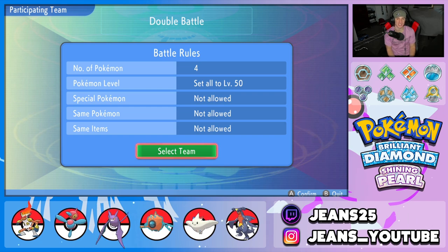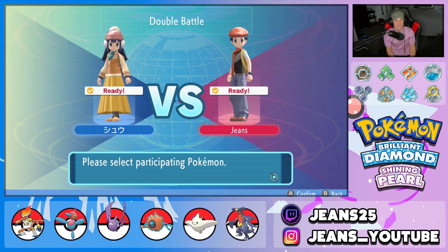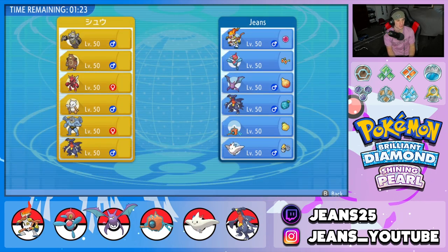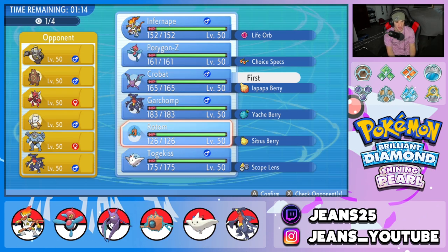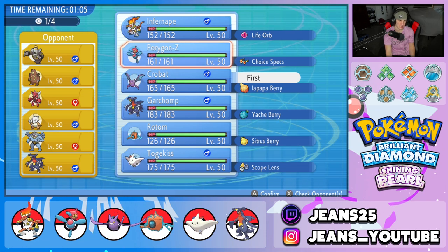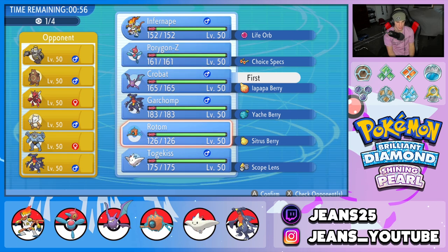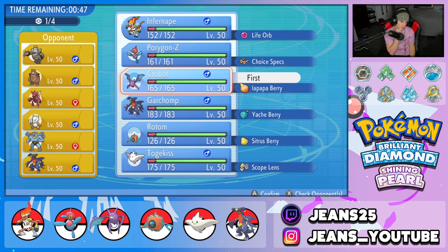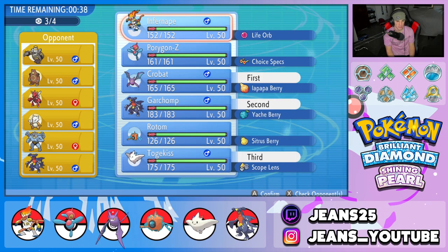Hopping into battle number one — we're on the red side so we can't pick rules, but our opponent picked four Pokemon per battle, which is beautiful. Looking at the opponent's team: he's got a Trick Room team with Dusknoir and Ursaring, plus Scizor, Marowak, Machamp, and Garchomp. I want to lead Crobat since it has Taunt to prevent Trick Room. For the back I'm thinking Porygon-Z could be a problem if he leads Dusknoir since Normal moves can't hit Ghost types. Let's go Garchomp, Togekiss, and Infernape.